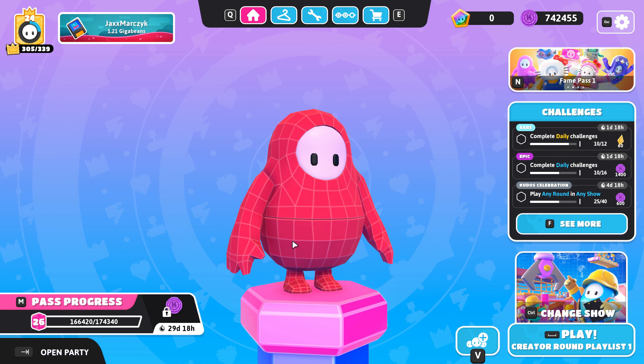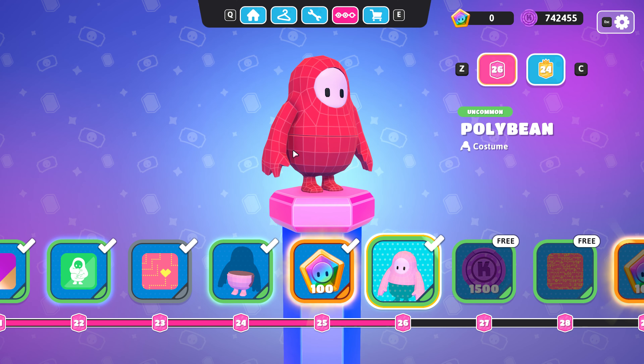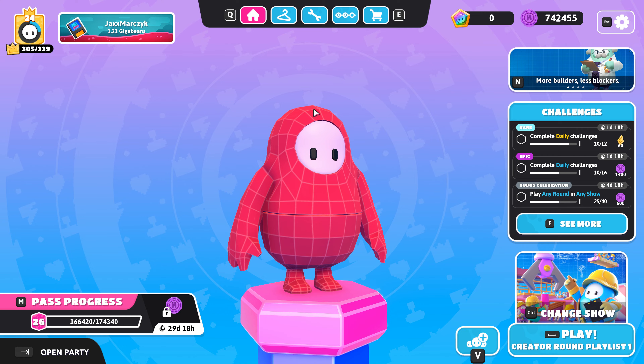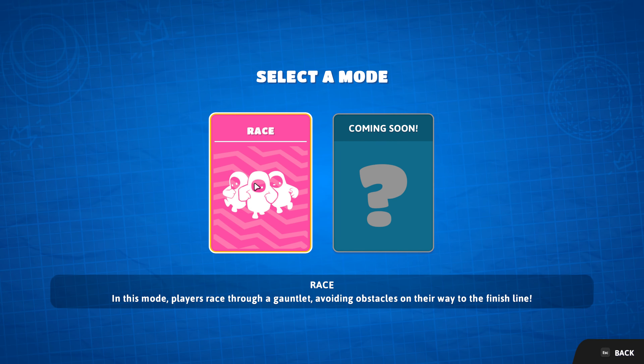I unlocked the pass. I got this — what the fuck is it called? Polly B, it looks like a retro version of the normal skin. I know that's over here and I haven't designed a level yet. I was saving it for this, so let's try to create a new one.